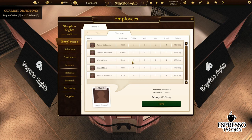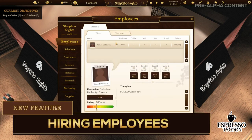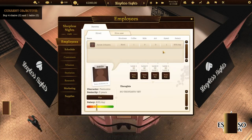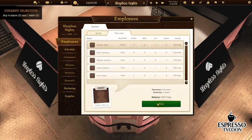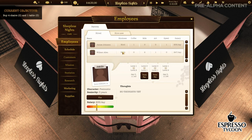We're still implementing different mechanics. Hiring employees is one of them. A player can check, for example, the barista's character, skills, or how much money they want for working at the coffee shop. If your barista is rude, your customers may give a bad review of your coffee shop. If they're slow or don't specialize in making coffee, you will need to train them.